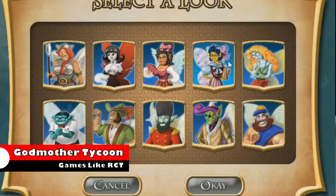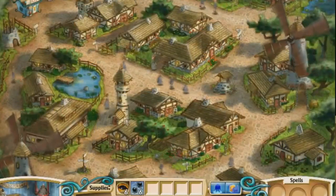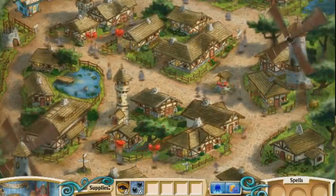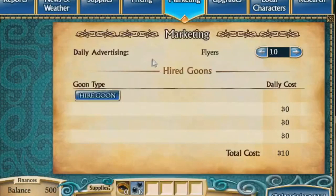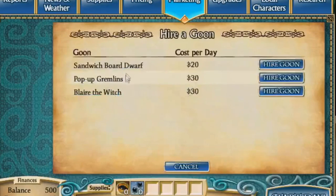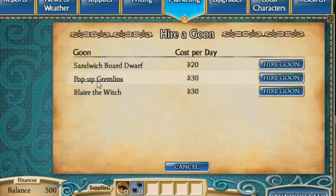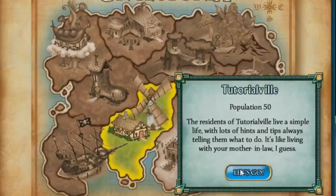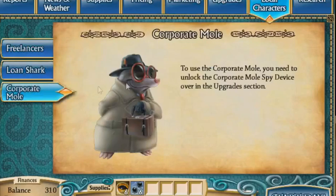Fairy Godmother Tycoon has a heavy focus on business simulation and maximising profit in a unique game environment. Players must establish a successful potion shop by handling the budget and day-to-day activities of the business. This includes supplies, pricing, and even researching new potion recipes. The weather can also have an impact on the mood and purchase needs of customers. The game also offers many interesting characters to interact with, including hired goons, loan sharks, and freelance workers, all with a fairy tale theme behind them. Occasionally, players will even get a visit from a popular fairy tale character, which will trigger a special event.